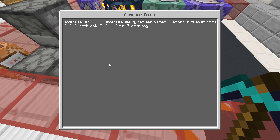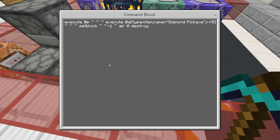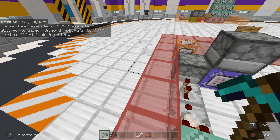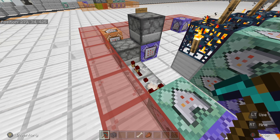The second command is: execute at @p ~ ~ ~ execute at @e type=item name=diamond_pickaxe r=5 ~ ~ ~ setblock ~ ~ -1 ~ air 0 destroy. You don't need the destroy bit but it makes it look better because it plays the break block sound. It doesn't actually drop anything but it sounds like it's breaking.